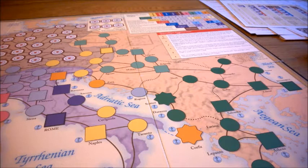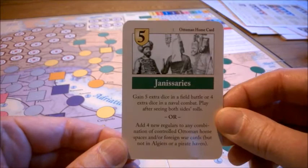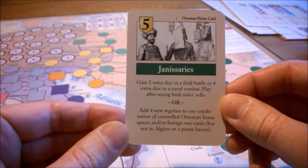Hi and welcome to this tutorial about the game Here I Stand. It will be about the Ottoman and what is special about them. Let's start with their home card called Janissary Service. It can either give 5 CPs to use as you wish, or it has a choice between two very powerful abilities.